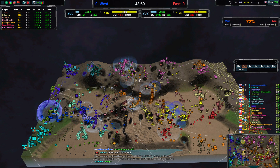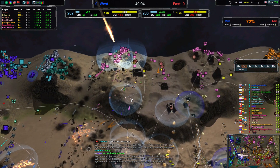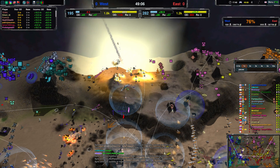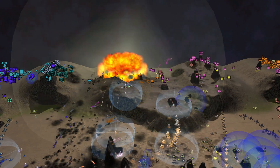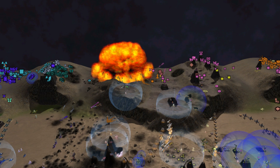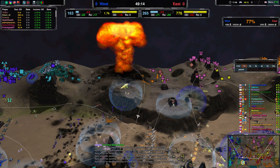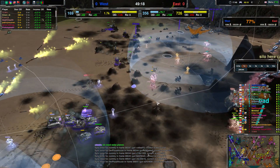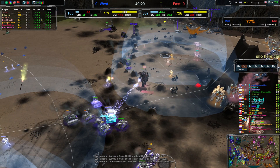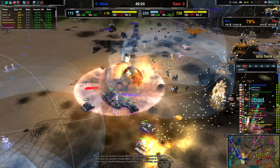Where does the nuke go? It has to go pretty much here because everything else is defended. There goes the nuke — didn't get the Shogun, so that's still alive. And it also didn't get these paladins. However this one was probably not necessary to kill with your nukes anyway — and there it goes.